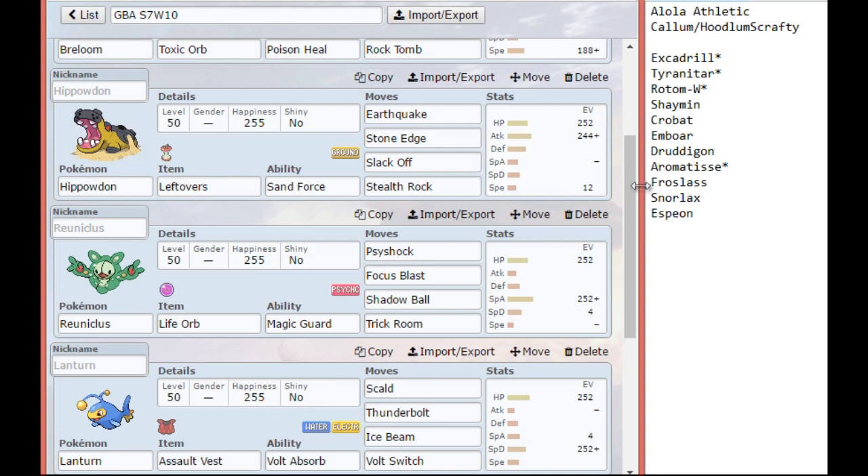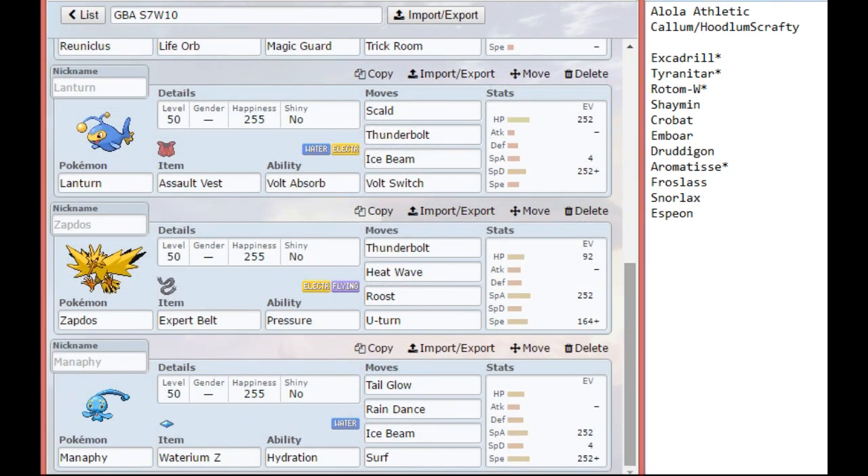Up next we have Lanturn, which is Assault Vest again. Just like last week, we're going with Max Special Defense because there really wasn't a reason to run any offense. This is just going to be my general pivot into Rotom Wash. It can even live a hit from Shaymin if need be. It also pivots nicely into Aromatisse and Froslass — Espeon somewhat, though Espeon might be running Psyshock so that's not necessarily a great switch-in. I don't see Excadrill coming in on Lanturn because I can go for Scald, which is why we have Volt Switch here.